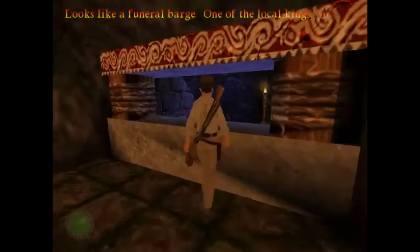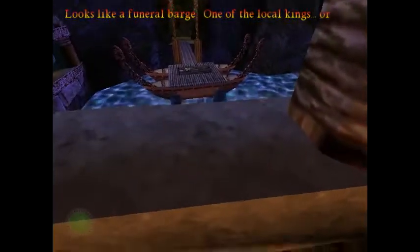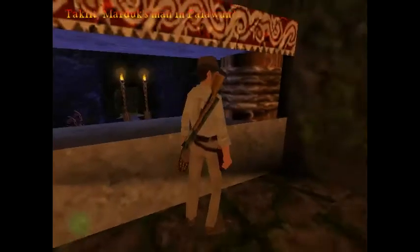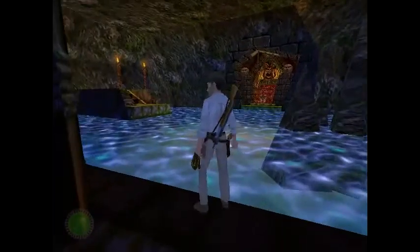You can look out this window — Funeral Barge. One of the local kings, or Tocklet, Marduk's man in Palawan. It'll say that. So there's a funeral barge out there with a skeleton on it. That's gonna come into play here pretty quick. So keep following this path and you're gonna come out into this chamber here.